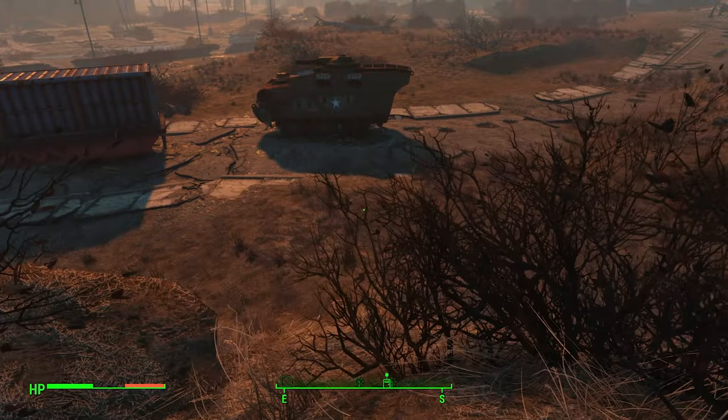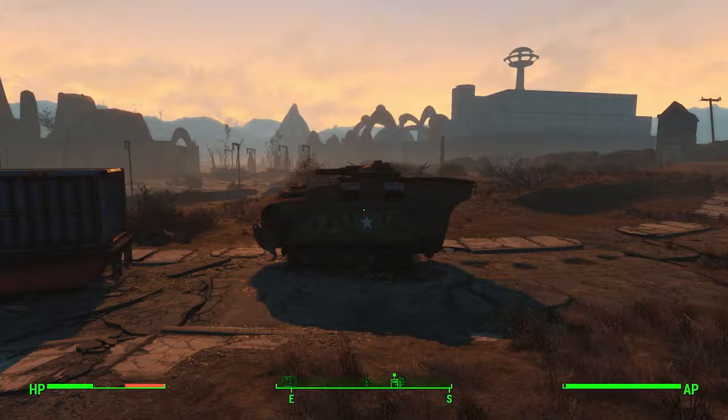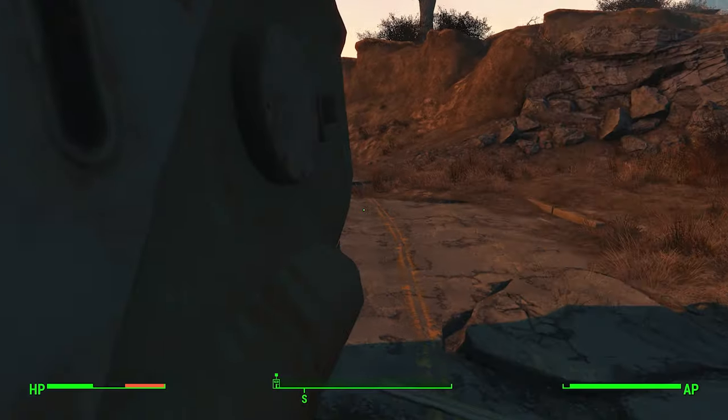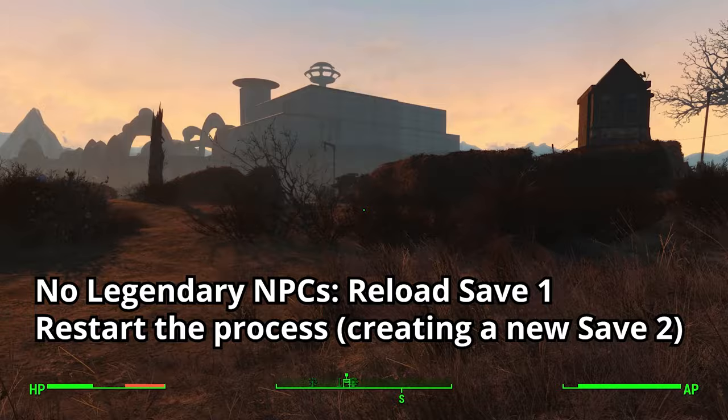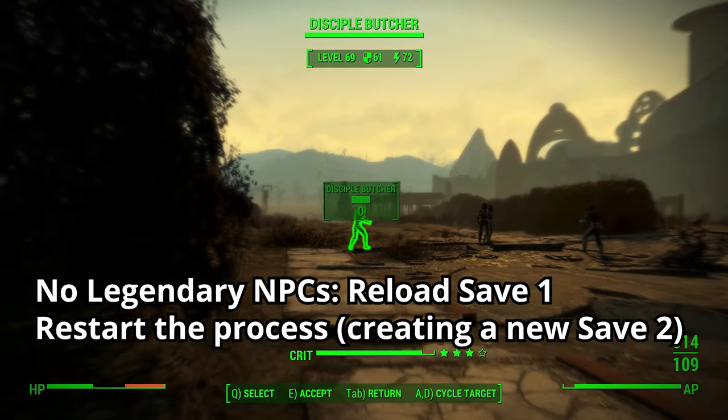Move down to the second ledge, but before dropping off, make a hard save — I'll refer to this as save 1. Then run down to the rusted tank and as soon as you touch it make another save, which is save 2. Now run past the bushes and check out the 5 gang members. If none are legendary, reload save 1 and start again.